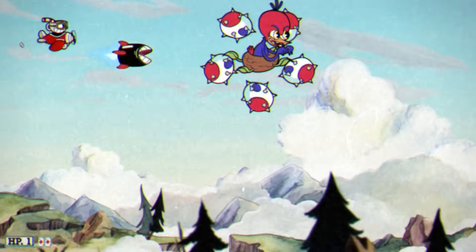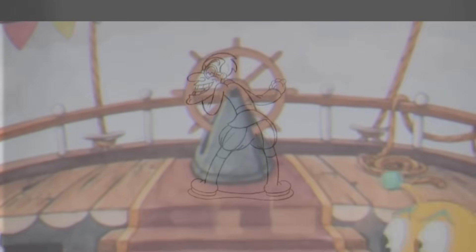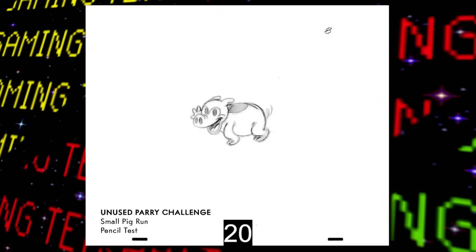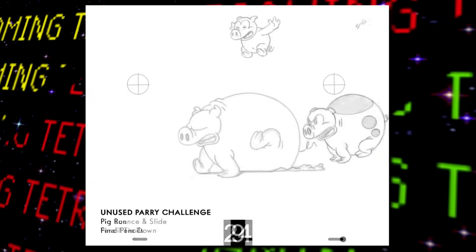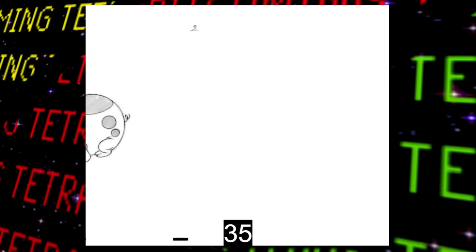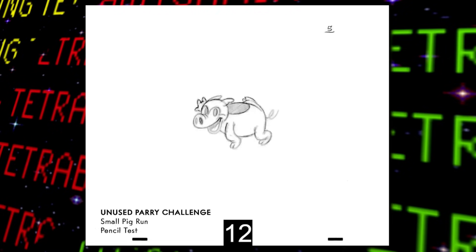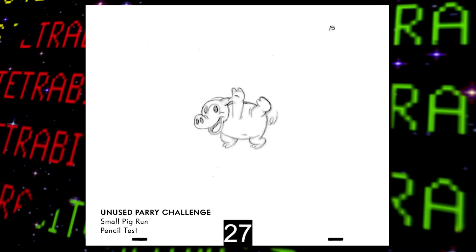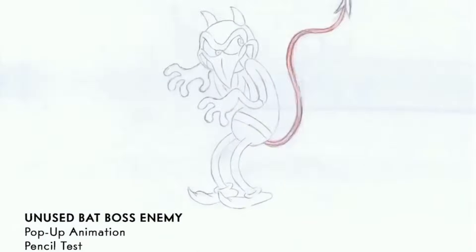This video also reveals several other unused characters that as far as I know were never before seen: a captain NPC meant for the also-scrapped airship stage, an unused Grim Reaper boss, a scrapped version of the Whetstone charm where instead of an axe it would be a mallet coming out of the character's head, and — very interestingly — several scrapped parry challenges. There's a 'Small Pig Run,' a pig bounce-and-slide challenge, and a 'Pig Run.' It's unclear exactly how these would function, but my speculation is that pigs would run across the screen and the player would keep parrying off their backs as they run and jump.